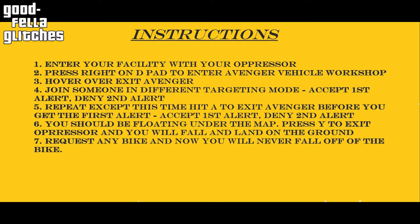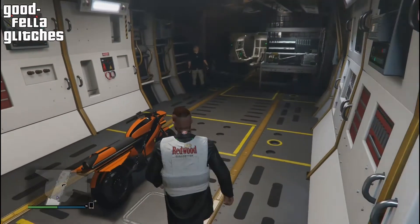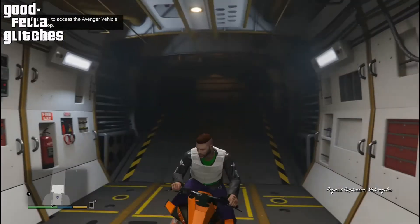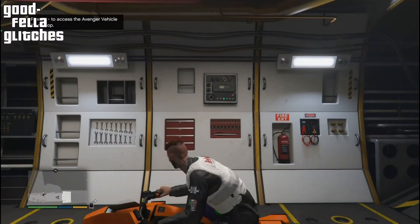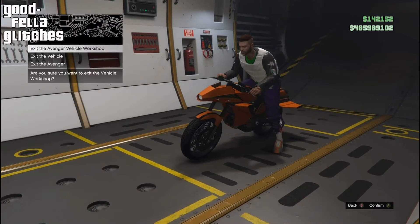If you'd like to pause the screen right here, you can pause it to read through the instructions. However, I'm about to walk you through the glitch right now — it's very simple, so pay attention. The first thing you want to do is get your Oppressor and go inside of your Avenger, then make sure that you're in the Avenger workshop. Go ahead and press right on the d-pad to enter the Avenger workshop.